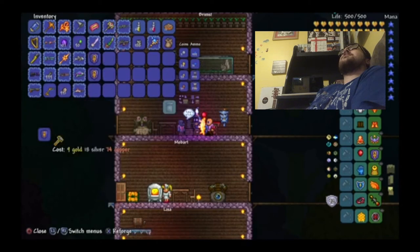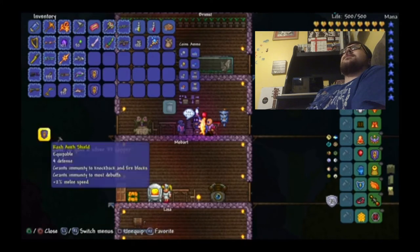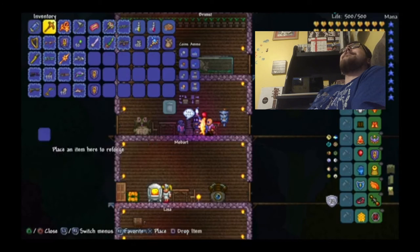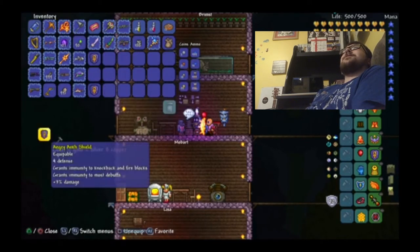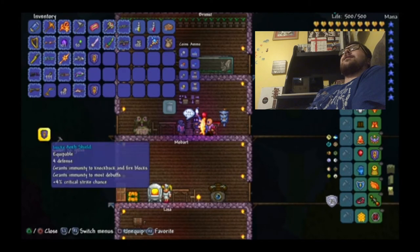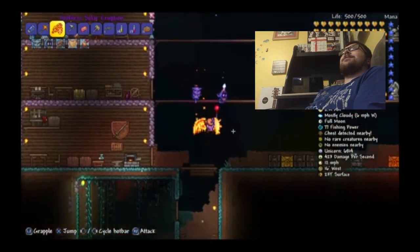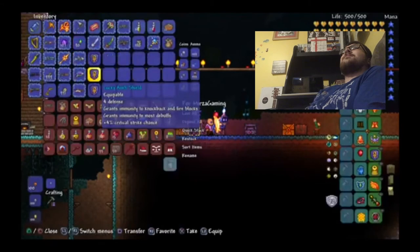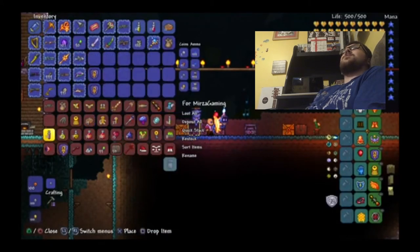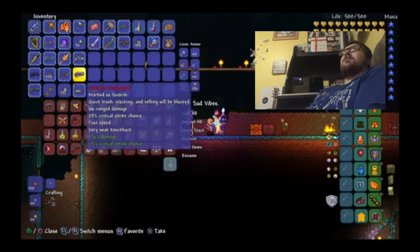Let's reforge Vibes' — Armored, that's way better, extra defense. For Merza's Precise one, another Armored! And for Shinobi's, a Lucky one will do. So now we have Merza's Armored Ankh Shield, Shinobi's Lucky Ankh Shield, and Sad Vibes' Armored Ankh Shield.